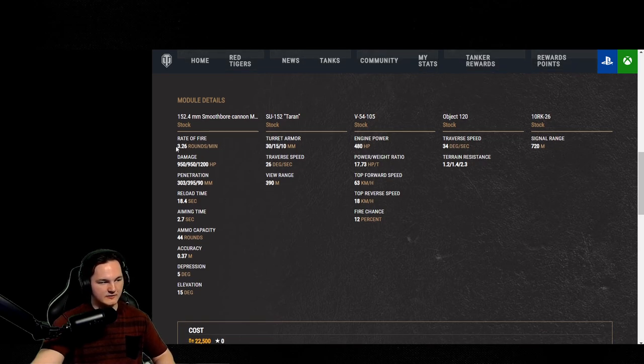Jumping down to rounds per minute, we got 3.26 rounds per minute. If you're going to be combining that with a few perks, you'll be able to get 4.2 rounds a minute instead. Reload time is 18.4 seconds. Aim time is 2.7 — honestly, 2.7 aim time is not going to be too bad.